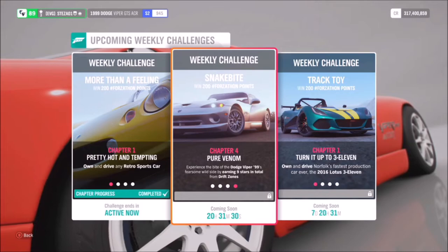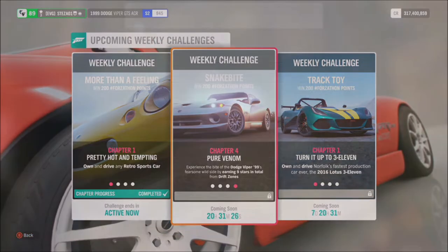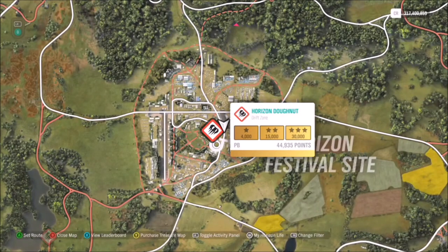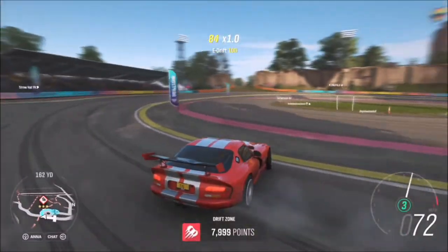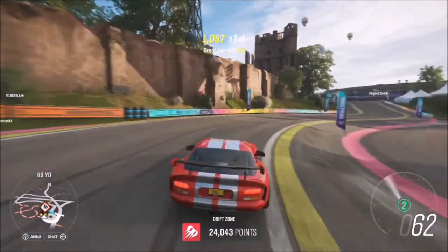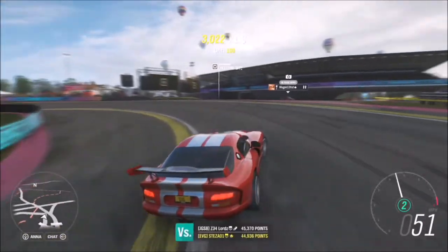For the third and final challenge, it just wants you to earn nine stars in total from drift zones. This is another really easy challenge — I'm sure you know which drift zone I'm going to use. Of course it's a horizon donut, so three stars only requires 30,000 drift points, which means to get nine stars you just have to do three runs of 30,000 drift points or more, depending on your skill level and the tune on your Dodge Viper.